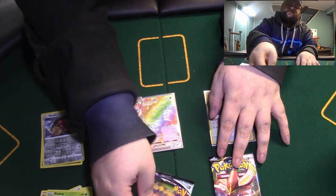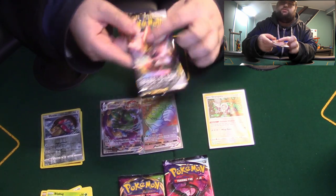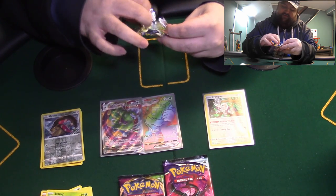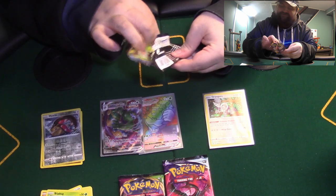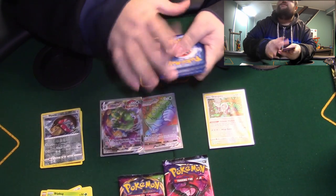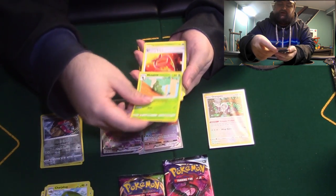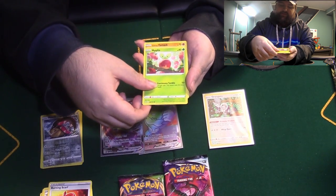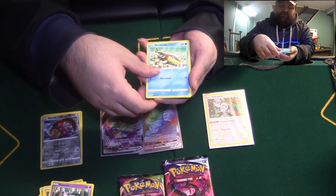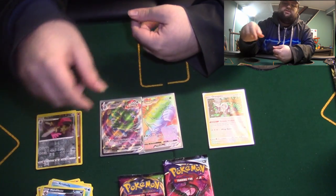Maybe I'll save the Vivid Voltage for last and do Rebel Clash next. You got a possibility of getting a fat Pikachu in Vivid Voltage. We actually got a fat Pikachu before — it's so freaking cute. Rebel Clash: Psychic Energy, Charjabug, Metapod, Applin, Galarian Yamask, Sneasel, Hatenna, Doublade, and an Uncommon Rare. Not bad. Then Chilling Reign.